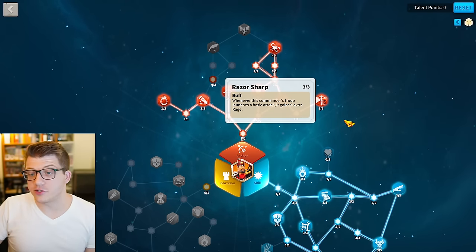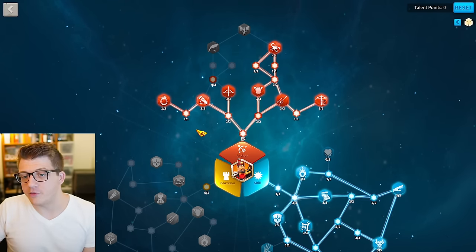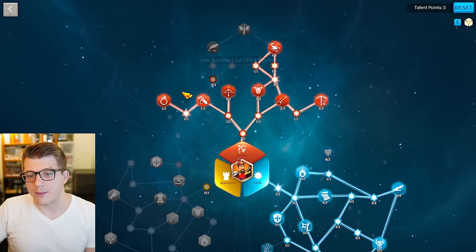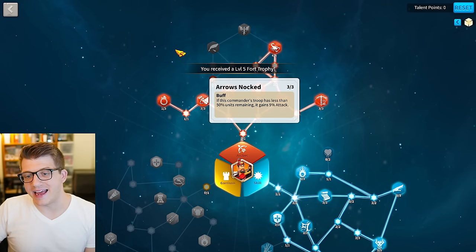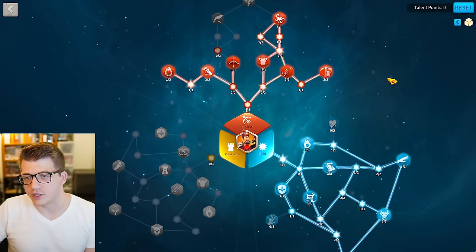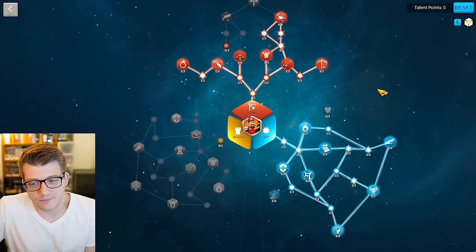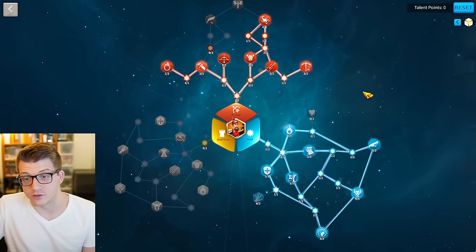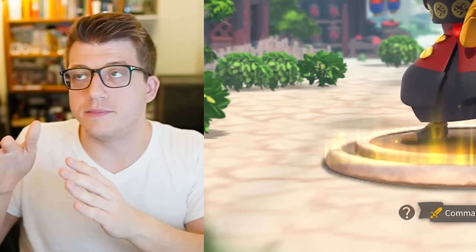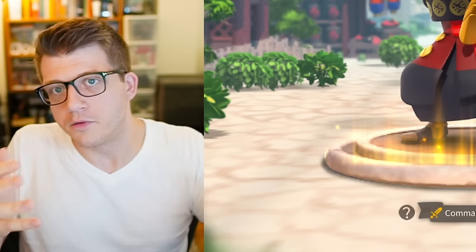You also grab Razor Sharp for even more rage, then put three points into Rapid Fire for normal damage, three points into Arrows Knocked, and with two points left you can grab Full Quiver. That's pretty much it — the best build. Later in the video when I cover the best commander pairs, I'll also cover different talent builds for those primary commanders.